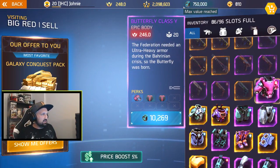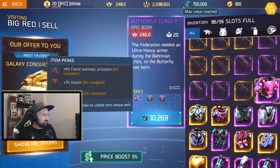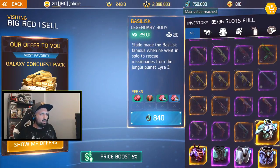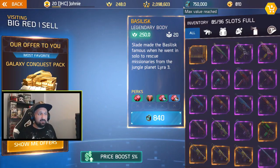I got a nice butterfly class chest with 22% health but I'm not gonna keep it — I already got one chest with 22% so I cannot keep that. Bye bye. I'm at 85 now, I only have like 11 slots — that's not that much.